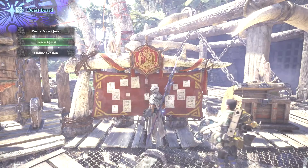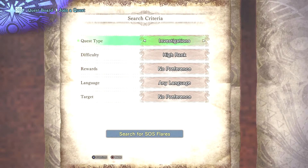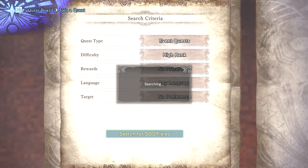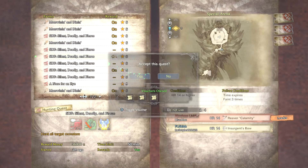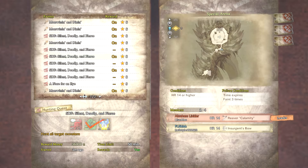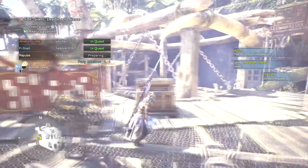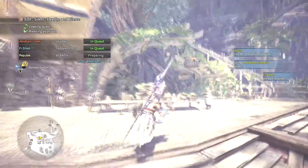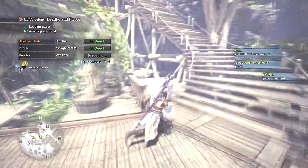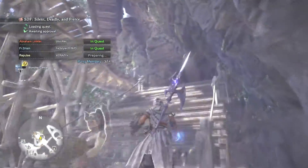This quest involves killing an Odogaron, a Deviljho, and a Lunastra — which Lunastra is just a little bit annoying to deal with, and I generally hate doing Lunastra. Oh my god, these are like under rank 14s. I might die. Anyways, let's just see how we do. I'm actually going to prepare myself for this because this is going to be a long one.